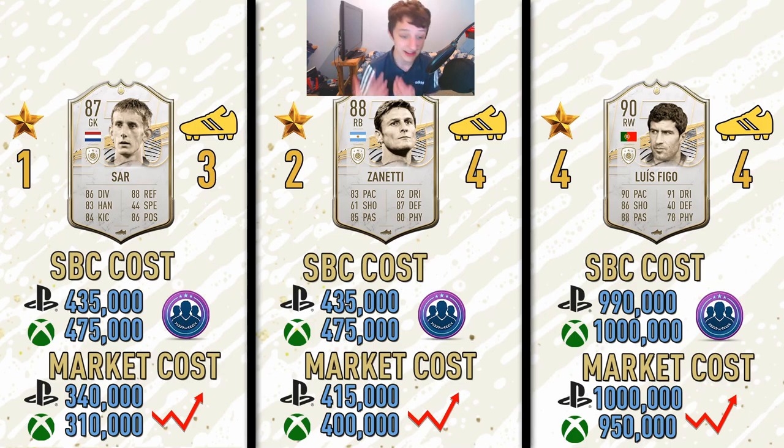Basically, just the market prices and then the SBC costs of the player. Obviously whilst doing an SBC, you want to consider how much you're going to have to spend on fodder if your club's drained, and then if you were to buy them on the market, would it work out better? Starting off on Edwin van der Sar — he costs on PS4 435k, and on Xbox 475k. That's just to do it from scratch with no fodder whatsoever. I'm sure if you play Rivals and get a few untradeable high-rated fodder cards like Kane or Sterling, that's like 70k saved. If you were to buy him on the market, it'd work out roughly at least 100k cheaper on either platform. His market cost on PS4 is 340k, and on Xbox his market price is pushing around 300–310k. Overall, if you want van der Sar, just buy him on the market unless you have your club full of fodder.